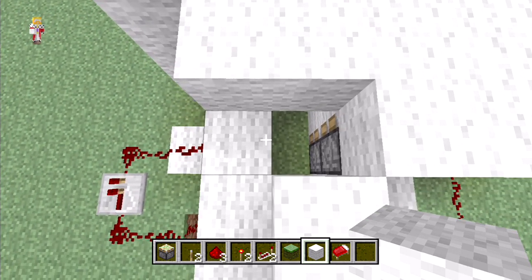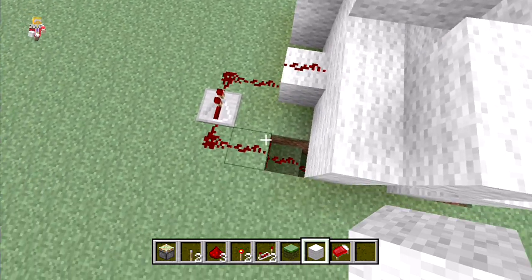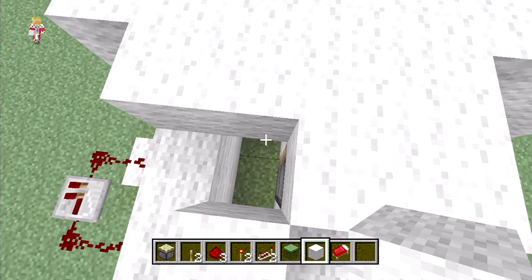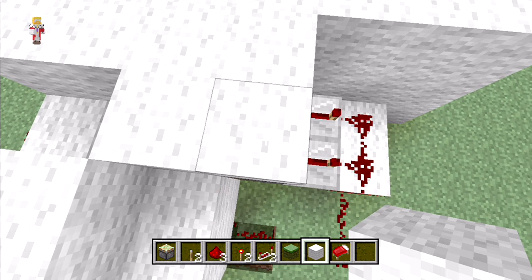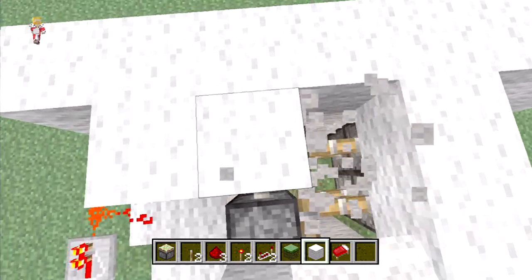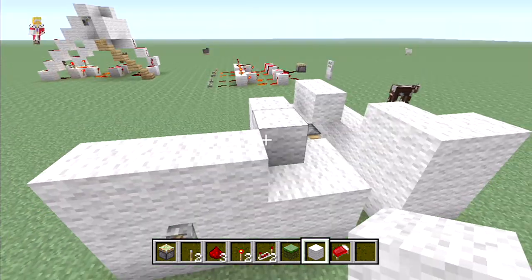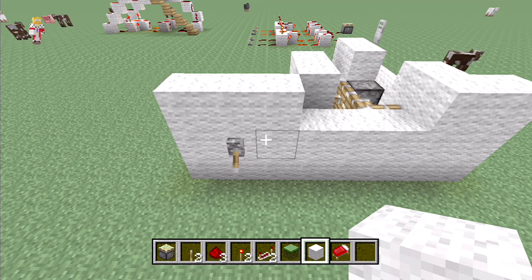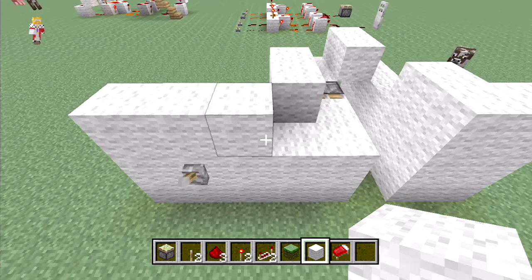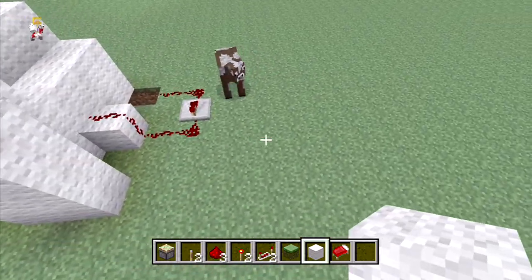The importance of this line going off before these lines is for when we turn it off. Because when we turn it off, the signal is going through the repeaters again — it turns off this redstone line before it turns off these repeaters. So when we flip the switch off, it pulls the pistons and pulls the blocks back before shoving them to the side. You can see: it pushes them across, then pushes them forward; and when we turn it off it draws them back and then brings them to the side. That is because this line goes off before that one. We're going to build one very quickly — they're not that hard to build.